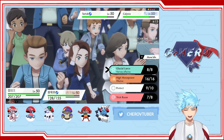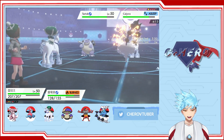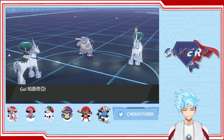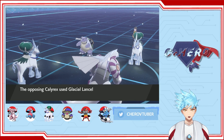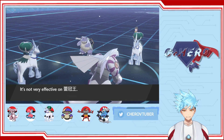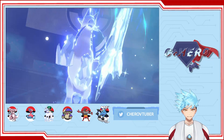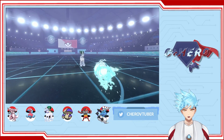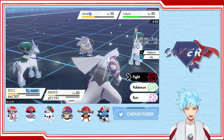Uh-oh, I think I might have made a terrible, terrible mistake. Let's go with Glacial Lance, and Paltia to set up. Well, at least we raised defense twice. His Calyrex Ice woke up — there's the Glacial Lance. Paltia barely survived. Our Glacial Lance. Hydro Cannon. I don't think we're gonna win this one.